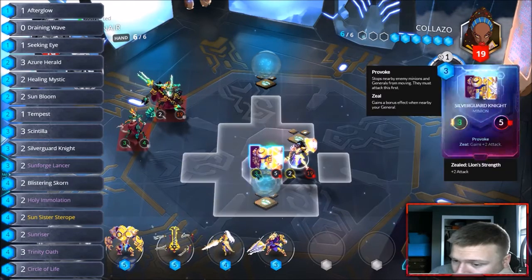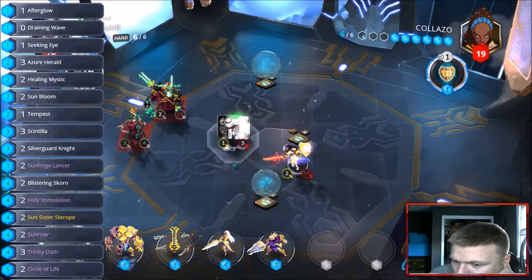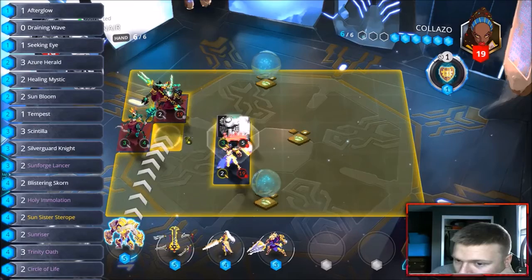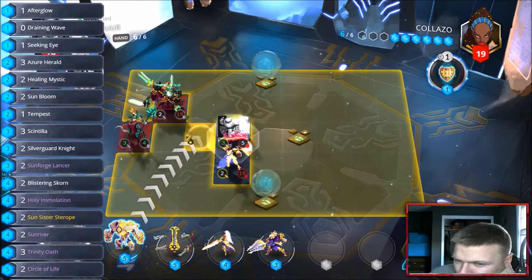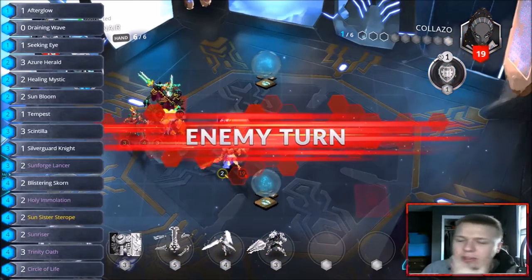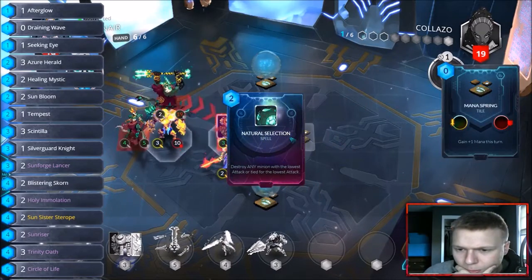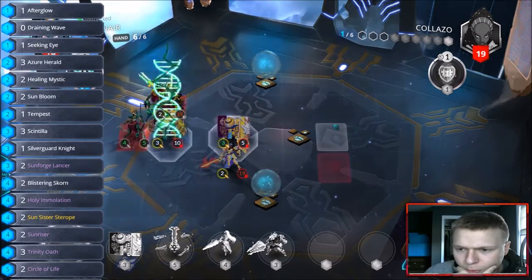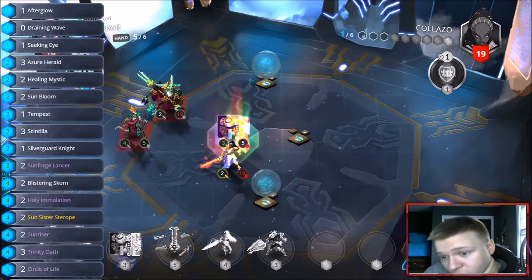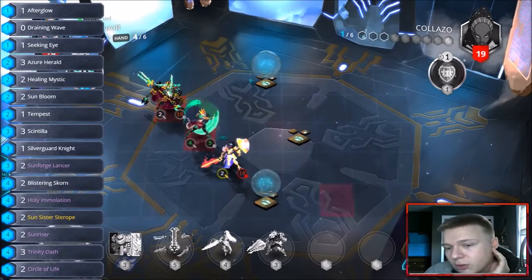We slowly keep moving forward and drop an iron cliff here — I'll call that a turn. Hopefully it stops him from moving around. He's got natural selection and the iron cliff — he's probably gonna kill off the silver guard knight here as well. Oh my god, how many natural selections? He's just natural selection-ing everything.